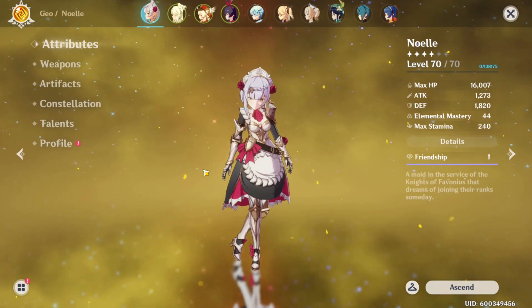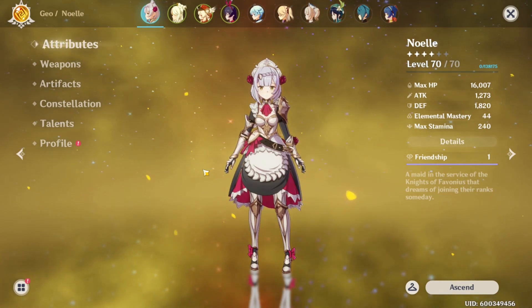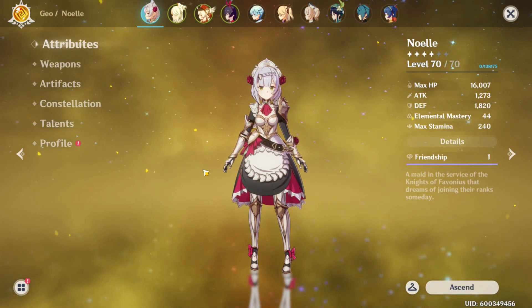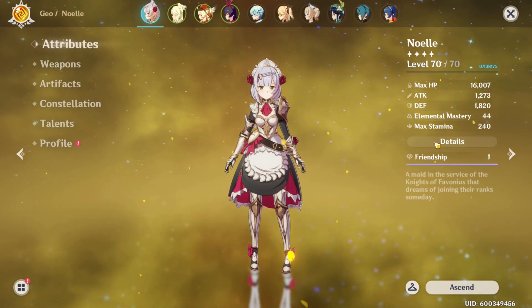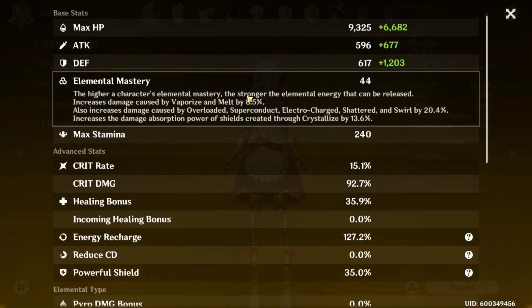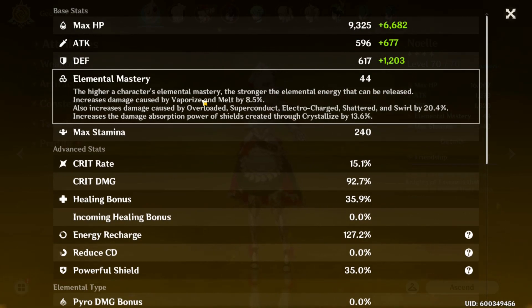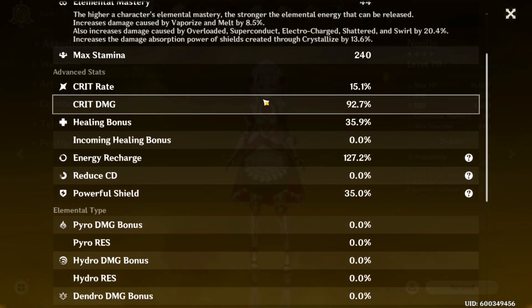She's not maxed out in defense. If you max out her defense she will heal, but she won't heal as much as my Noelle heals. I'm going to show you why that's possible. You want to increase your elemental mastery through your sub stats, so that way you can increase her shield crystallization power so she can absorb more damage. Focus on that for your sub stats.